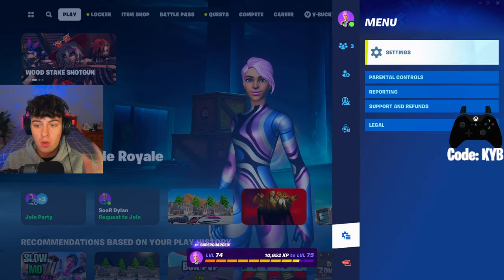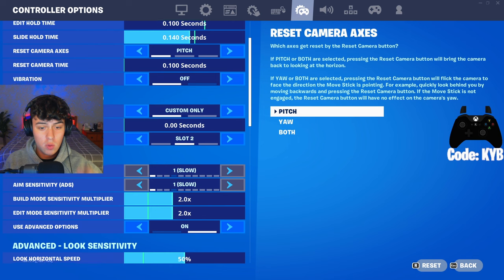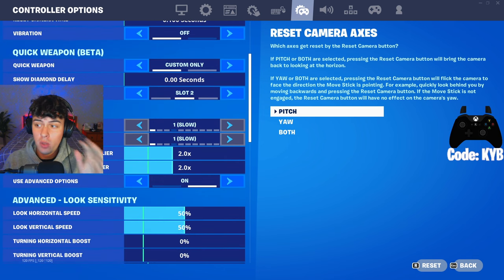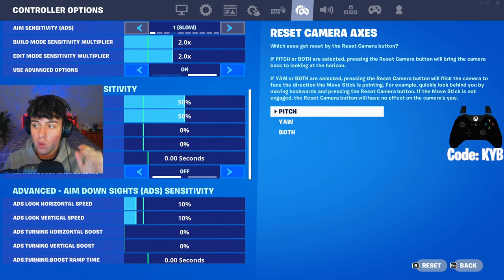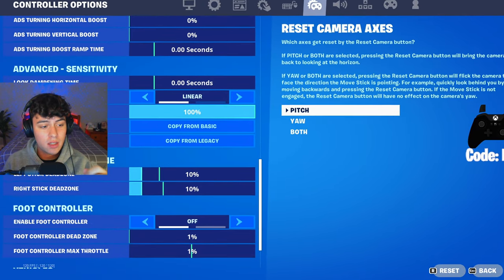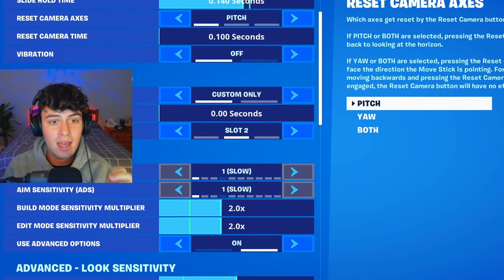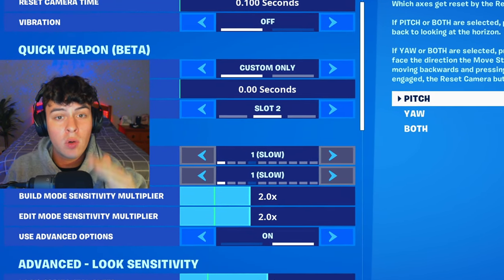So the first thing you want to do is go into your settings. And by the way, this new layout is really strange, but you want to use these baseline settings: just a 2.0 build and edit, 50% horizontal and vertical, 10% ADS for both, and then linear 10 and 10 for the dead zones. This is as basic as it could get, and then we're going to adjust each category from there.